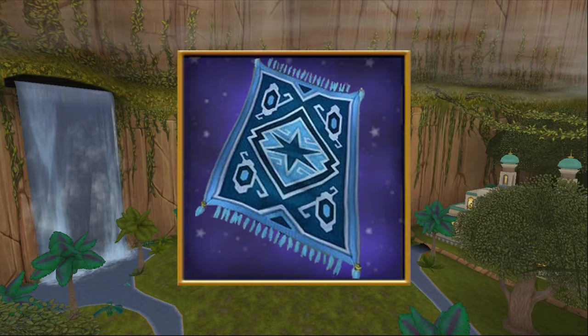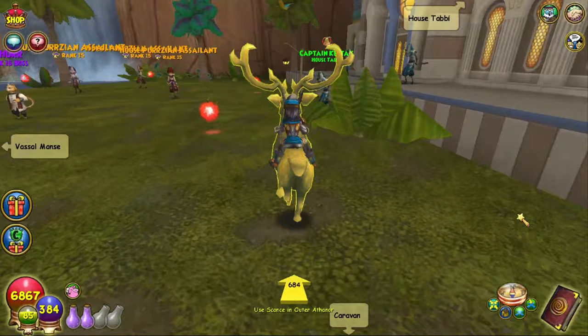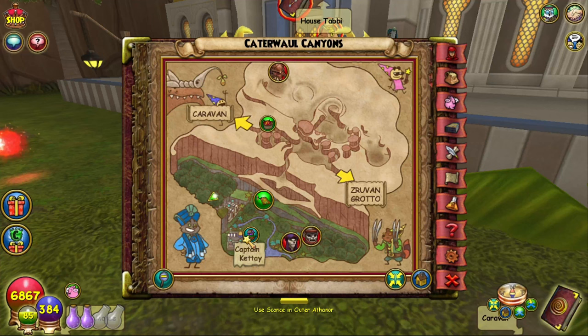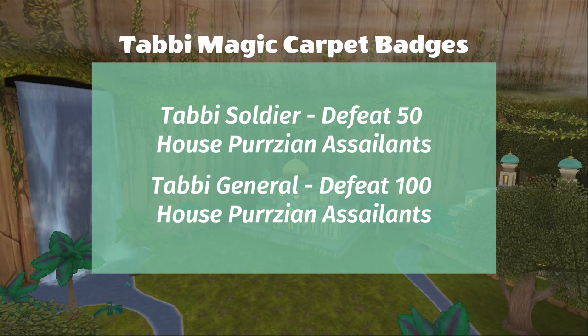The last of the Mirage mounts is the Tabby Magic Carpet, and it's sold by Captain Kitay. To find her, take the teleporter to Catterwall Canyons and follow the water toward the buildings. As you get closer to them, turn to the left and you should see Captain Kitay standing in front of House Tabby. You'll find the Tabby Magic Carpet in her equipment shop, and once you have the Tabby Soldier and Tabby General badges, you can buy it from her for 75,000 gold. Here is what you need to do to earn these badges.